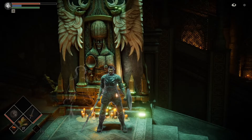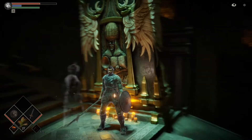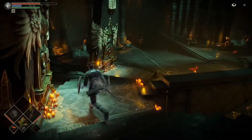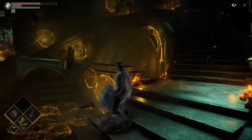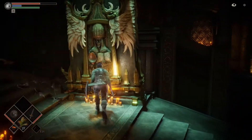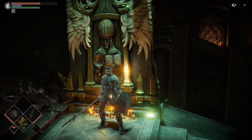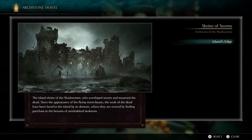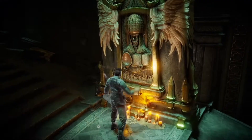Hey guys, King of the North here, back with some more Demon's Souls. Last episode we took out the Fool's Idol in world 3-1. We're going to be heading into 4-1 here. Before starting this episode I did load up on arrows, so we're heading to Island's Edge.